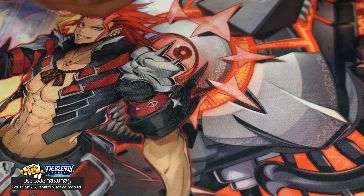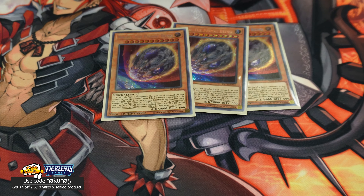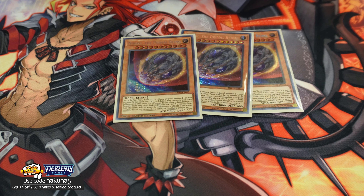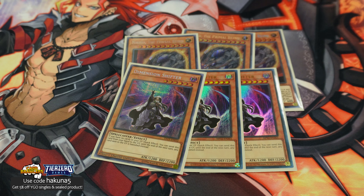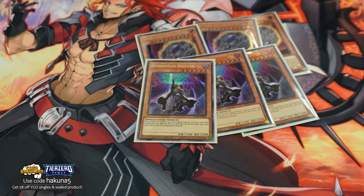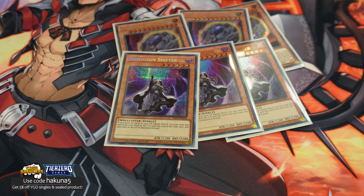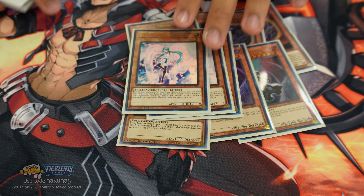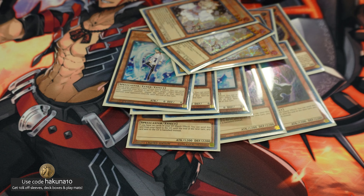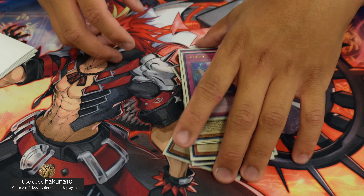Now for the non-engine: triple Nib. In this deck you're playing a lot of hand traps, so Nib is really good in pairs. Triple Shifter — this card carried me the entire time. Unless I'm playing Virtual Beast, then it kind of sucks, but it's okay. Triple Failure. Triple Ash. Triple Impair. Just standard hand traps — it's like half the deck, a lot of non-engine.